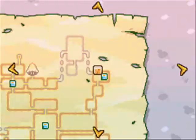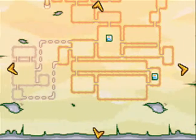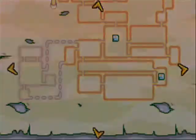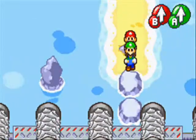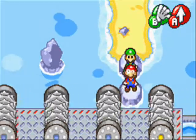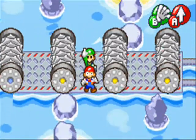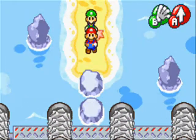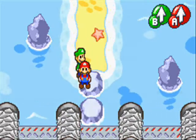Let's look at the map and see where we are. We're right there next to a save block. Look at all this open area we have to explore. I wonder where that bean star is — we're going to find out. The first playthrough I did with this game, I had no idea where I was going, so I was just wandering around the whole place looking for stuff to do.